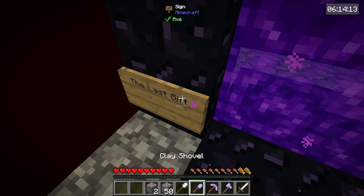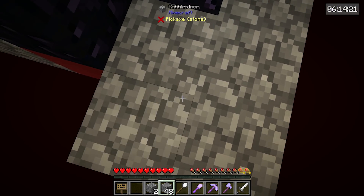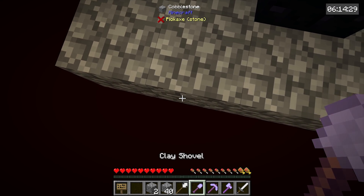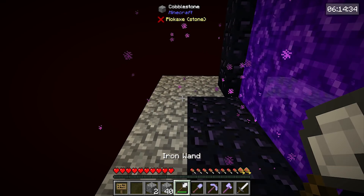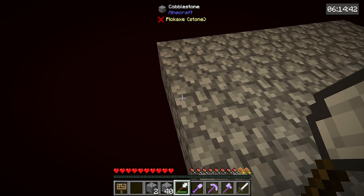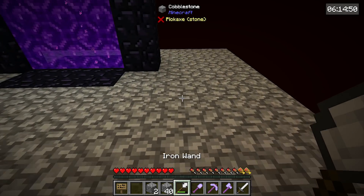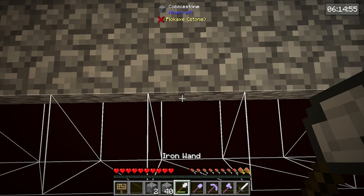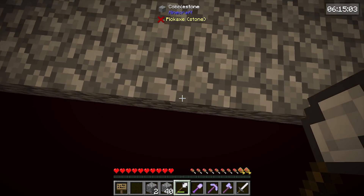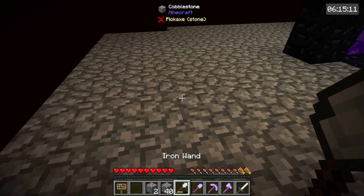We're going to fill all this in. I typically would go for that chest but I'm not going to chance it today. We need to make the platform as big as possible but we want to keep it even — OCD over here. We'll do it in threes: one, two, three on each side. I wish we had a diamond builder's wand, that would be so much easier. We'll just keep expanding — I may have brought too much cobblestone.